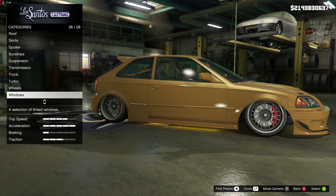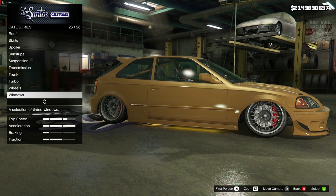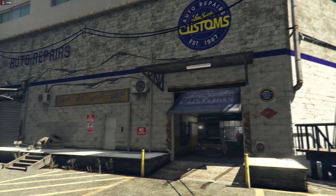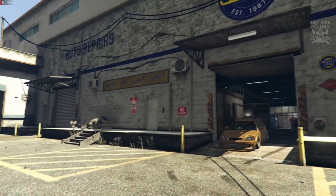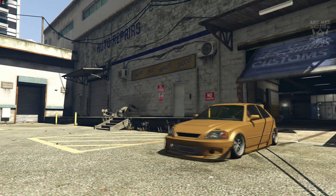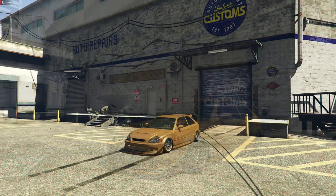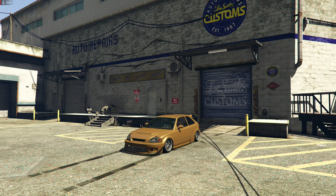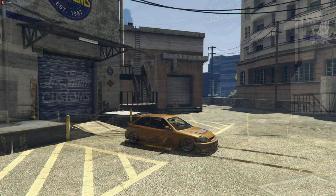To finish off this build we're going to the windows and purchase the light smoke window tint. There you go - as we pull out, this is Hector's 1992 Honda Civic from the Fast and the Furious. Ever since Rockstar added the Kanjo to the game I've wanted to do this build. I'd been doing reviews before that so people know what to buy, but I had to get this Kanjo build out sooner rather than later.